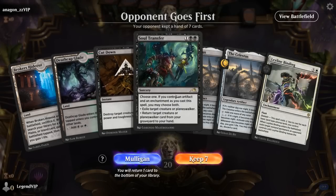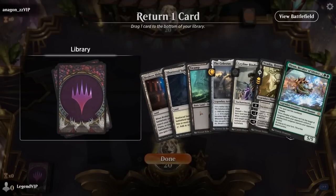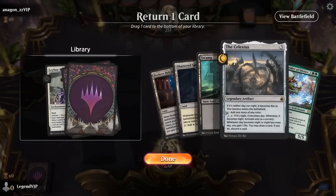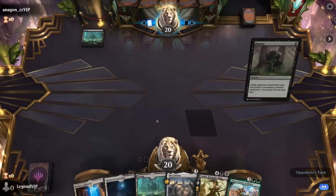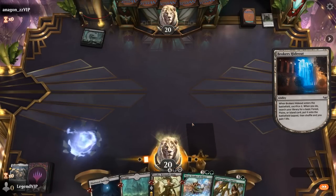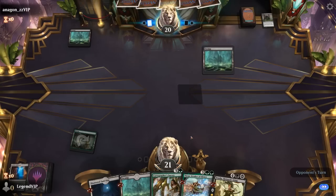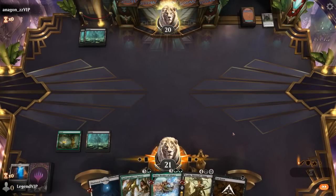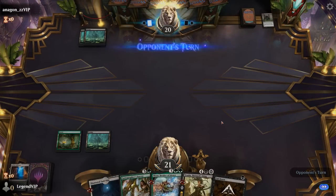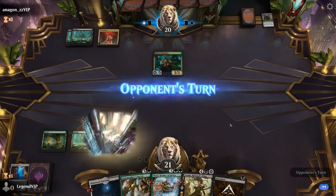We're on the draw — hand is definitely on the slow side, so it could be a mulligan. This six is a little bit better. We can grab a forest so with Celestus we'd have double green for Thrun. Binding is on the pricey side, so maybe we prefer Vraska. Opponent is mono-black. We'll keep up Cut Down. A Glissa — sadly does not die to Cut Down — so that's gonna hit us at least twice.